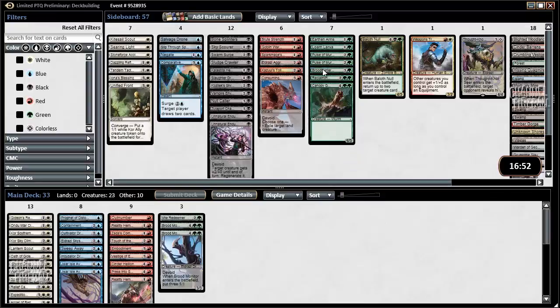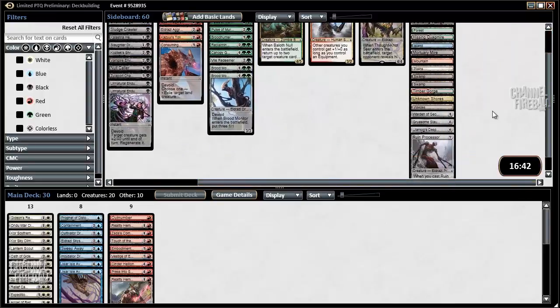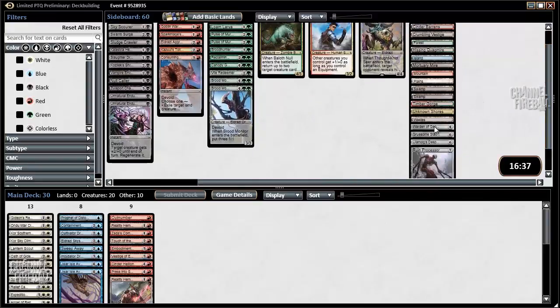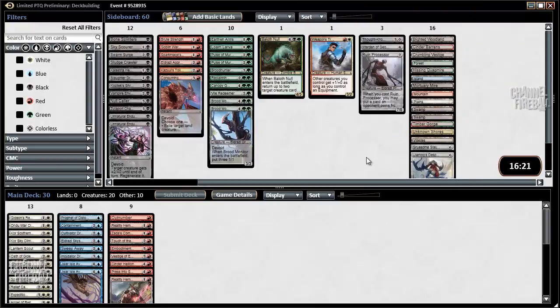Let's look at green. We have two Brood Monitors and the Vile Redeemer. Green has a couple of good cards, but it's really shallow. So I think I can safely say I'm just off of green. Looking at our colorless cards, we have a Thought Knot, a Warden of Geometries. We're not going to be playing the Gruesome Slaughter, probably not the Despoiler — it's just a 5/5 for 6 without a lot of great exiling cards. Ruin Processor is pretty good and might make the cut depending on what we're playing.